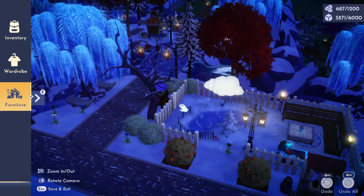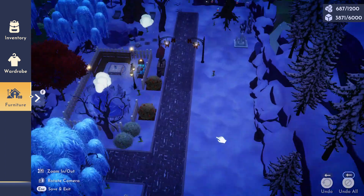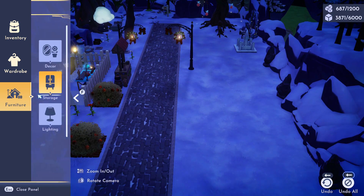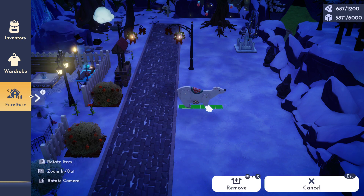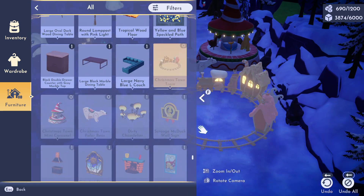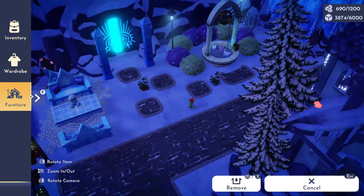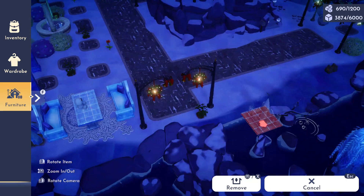Here we are finally committing to tearing all of this down. This area is currently a mess since I used to have Anna and Kristoff's house over there, and I kind of just threw this igloo-looking thing over there in the meantime because I didn't really want the area to be empty. I just wanted to throw out these items real quick since these were the items I wanted this area to be focused around, and I'm going to proceed to clean up the place and move some items.